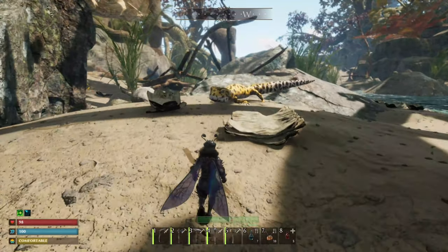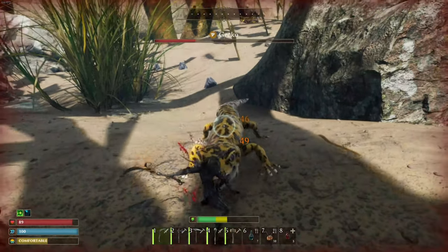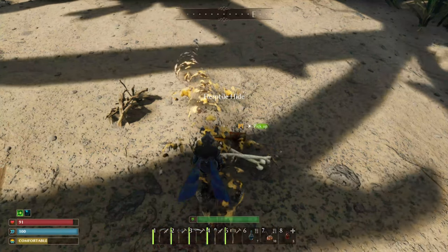Another way to get herptile hide is by fighting these geckos. Geckos can be found on beaches all over the map. As you guys can see, geckos are a lot easier than lizards.